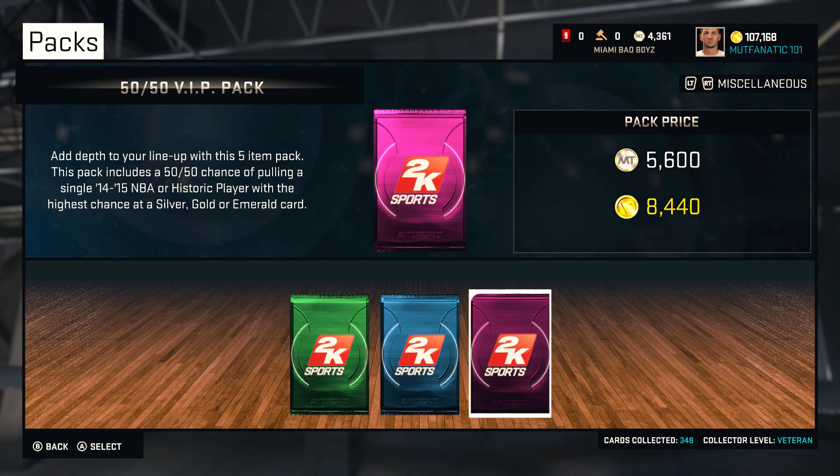The reason I'm opening these is because they give you a chance at a historic player or a 2014-2015 NBA player, so you could get the best of both worlds. You could have a chance of getting LeBron James, Kevin Durant, or you could get Michael Jordan, Magic Johnson, Larry Bird, or Shaq. You never know - you could pull some rare cards.